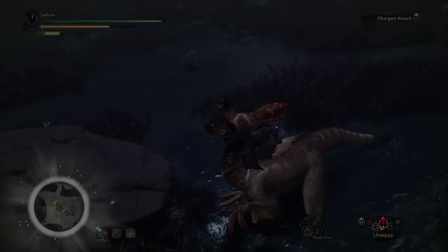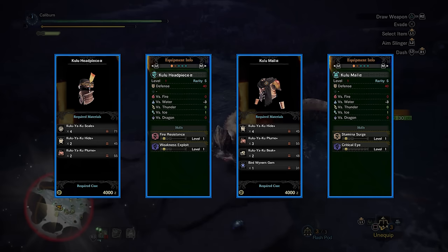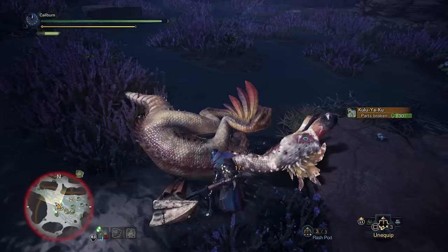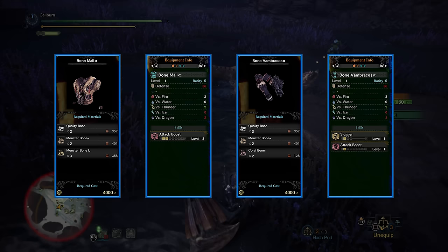Afterwards, you can hunt Kulu-Ya-Ku and additional Baroth in optional quests to build the Kulu Headpiece Alpha for Weakness Exploit, and the Kulu Mail Alpha for Stamina Surge and Critical Eye. Then Baroth's Vambraces Beta and Greaves Alpha can be nice pickups. For Hammer users, the basic Bone Vambraces Alpha are also a nice pickup for Attack and Slugger.